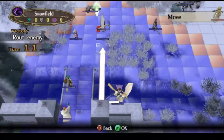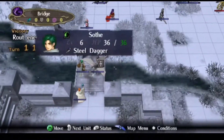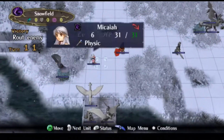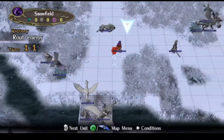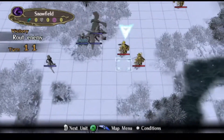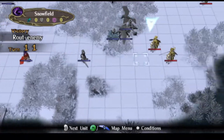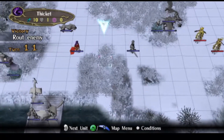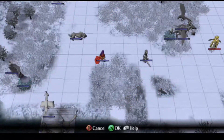Might actually want to grab Leanne. I might actually want to get Micaiah the heck out of here, too. One, two, three, four, five, six, seven, eight, nine. I think Sanaki is safe if we just put her right here. I want to keep her in Edward's range.